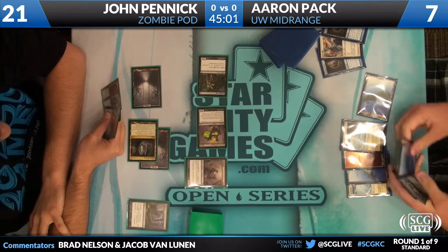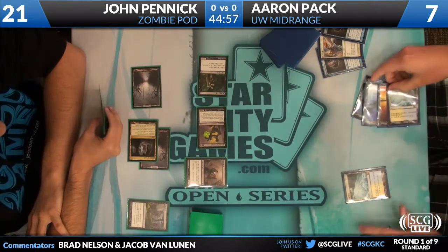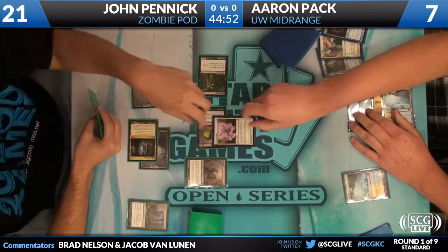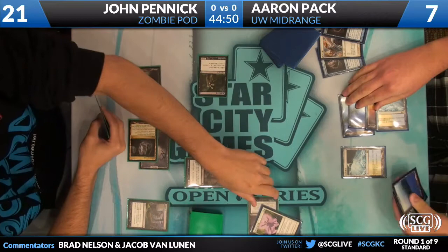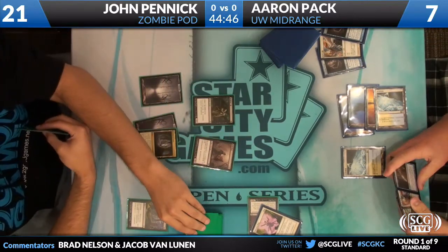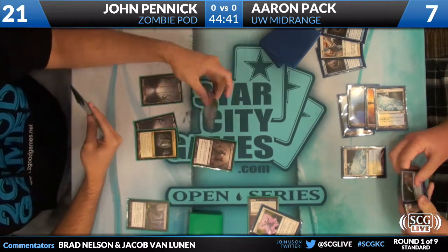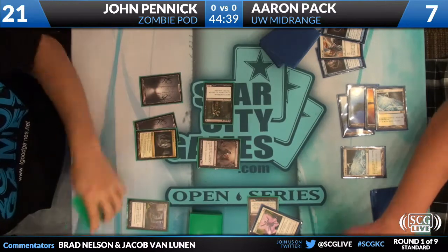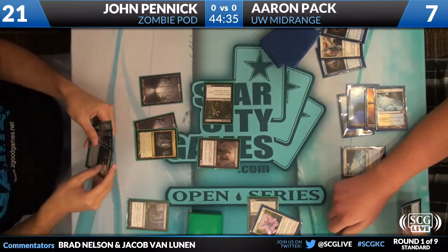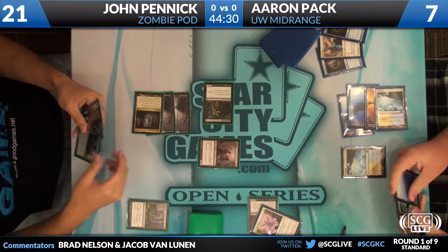He has a Snapcaster and Snag, so he could bounce a bunch of things. He is going to Oblivion Ring. The plays are a little schizophrenic. If you're going to make a line, you've got to follow through — I agree with that. Now that John has no pressure and his opponent is tapped out, he can play a Birthing Pod. This will slowly take control of the game.